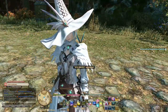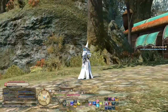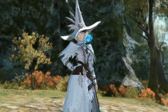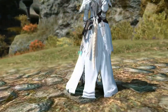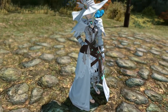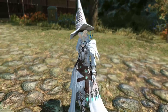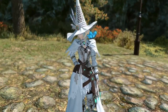That brings us to the Scholar — this is my Scholar glamour. I'm not 100% sure I'm completely finished with this glamour yet. Scholar is definitely one of those classes I've changed my glamour on the most. This is the look I've gone with so far and I do like it, but I suspect I'll change it at some point. It's very, very white like my White Mage, and I'm not sure I want to keep that — I might go with a different colour theme. But I also quite like the white because it makes it obvious that I'm a healer.